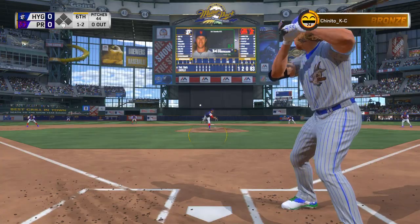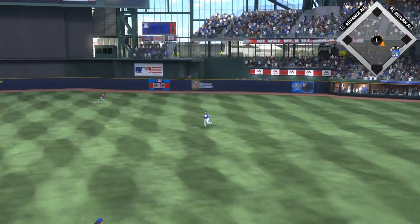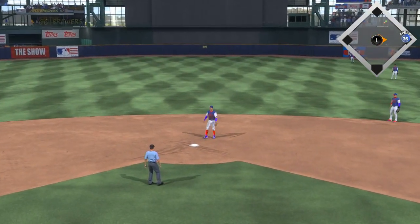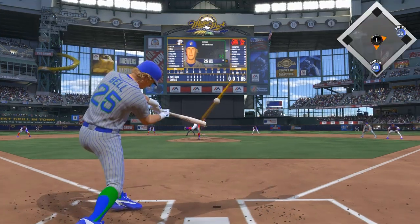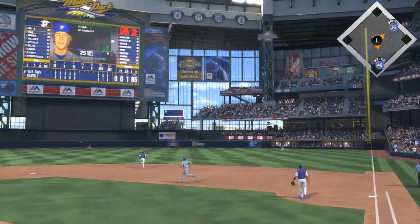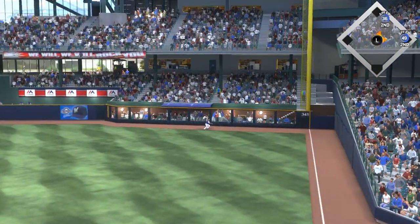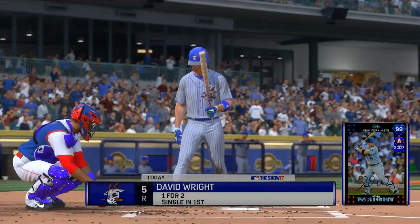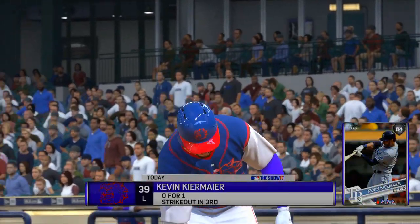Moving into the sixth inning, still a scoreless game — Jack Morris on the hill for him and Noah Syndergaard for us. He's getting a base hit, setting the table for us — I believe our fourth or fifth hit of the game. And then Buddy Bell launches one to right field. It gets over the right fielder's head and into that little section below the wall where the fans are. Two-run home run for Buddy Bell, almost 360 feet on that one.